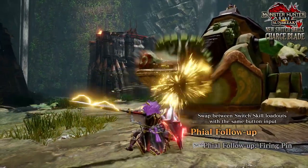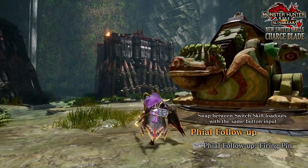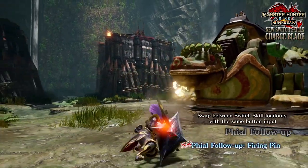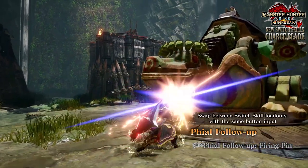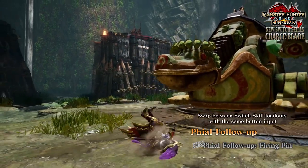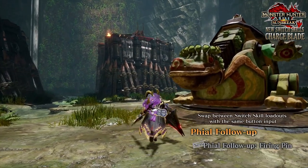The other new move, the switch skill, is known as Phial Follow-Up: Firing Pin. This replaces the Phial Follow-Up move. For those of you who don't know, phial follow-ups are attacks for when you've gone into sword boost mode — as in you've charged your sword up — or when you smack a monster during some of the Charge Blade sword and shield attacks. Basically, you would attack a monster and then a phial burst would occur about a second after hitting the monster, almost simultaneously, whilst your sword or your shield was boosted.